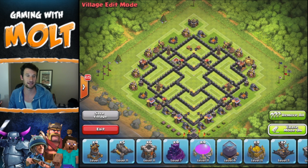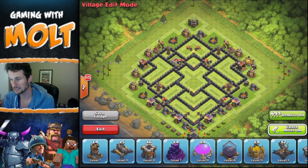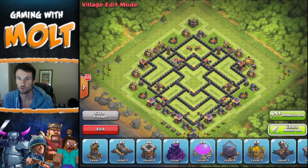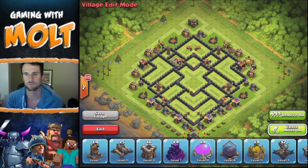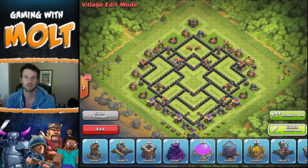Anyways, what we have today is a Town Hall 9 farming base. I have the design pulled up over here on the left that I'm gonna be using to go through all of this. There's a lot of sections in this to really help it out, and I'm not doing a hog base or anything like that since they kind of got nerfed. People aren't gonna be using them as much anymore, so why don't we go ahead and start off with the center.